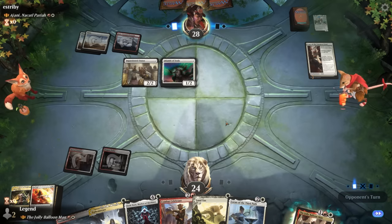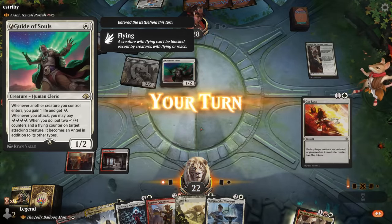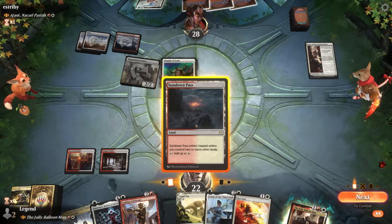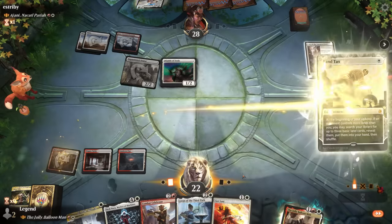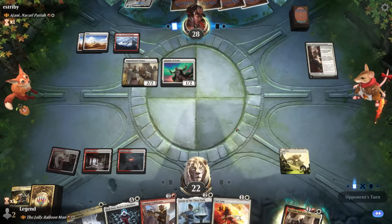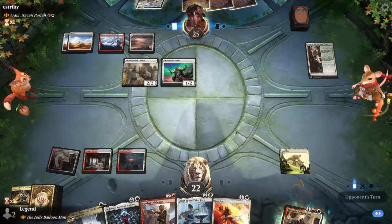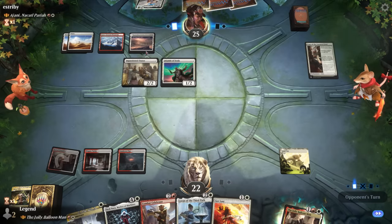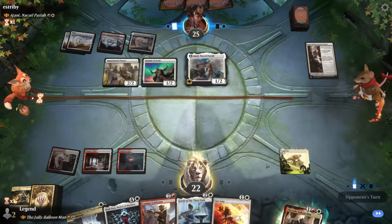Now seems like a good time for Land Tax, keeping up Get Lost. We could also use Loran to destroy The Case but can do that later. We wait to see if they want to play a fourth land — they need it to replay Ajani. The opponent goes for it even though Witch-Enchanter could have answered our Land Tax — it must be their last land. Ajani enters, and we let it resolve then destroy it with Loran.